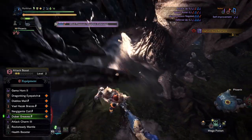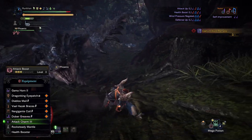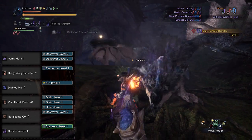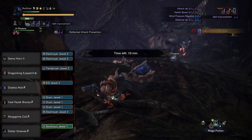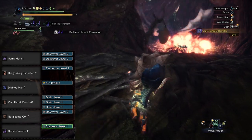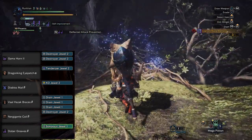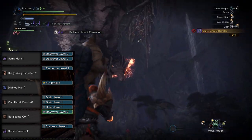We also have the Attack Charm III which maxes out our Attack Boost. For decorations, on the Dober Greaves Beta we have the Sonorous Gem, which extends melody effect duration and increases health recovery from healing melodies — it's pretty much a must-have decoration if you're playing Hunting Horn, since it's the one decoration that specifically benefits the weapon.